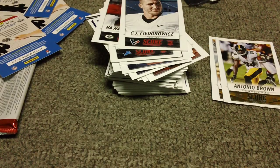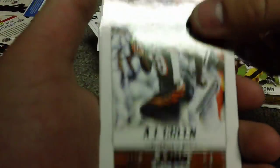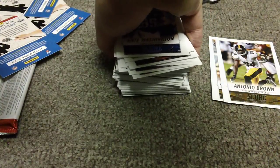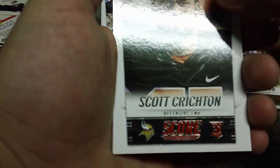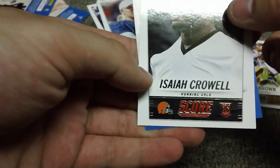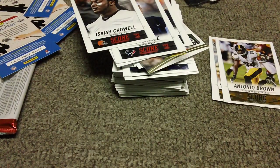Four packs to go, only two Steelers — makes me sad, but two of our best players so that's cool. Come on Le'Veon! Pack 8: Montee Ball, Peyton Manning, AJ Green, Garrett Graham, Nate Washington. A Cowboys card — ew, gross. Dwayne Bowe, Terrell Suggs, Scott Crichton, Tom Savage, Isaiah Crowell.